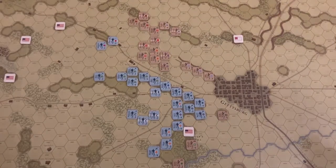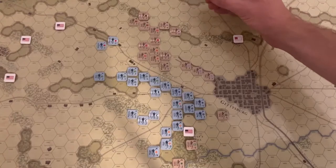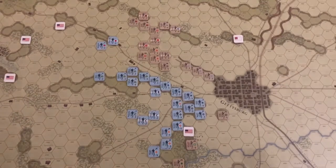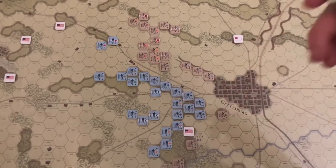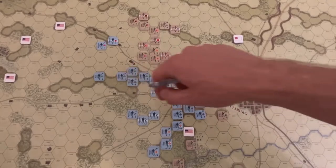The Union is down about 18 points, while the Confederates are only down 8 points. So it's very much in the Confederates' favor right now, but the bad news is that as it was historically, most of the Union Corps are entrenched along Culp's Hill, Cemetery Hill, and Cemetery Ridge.